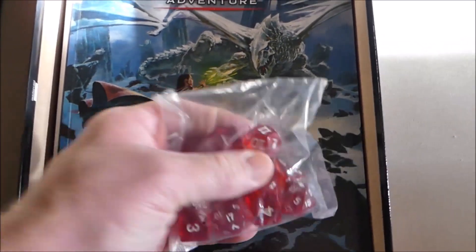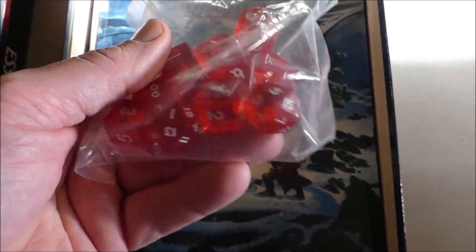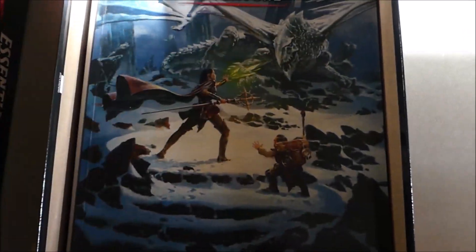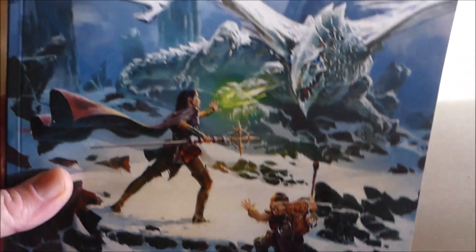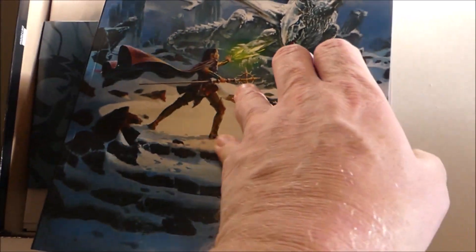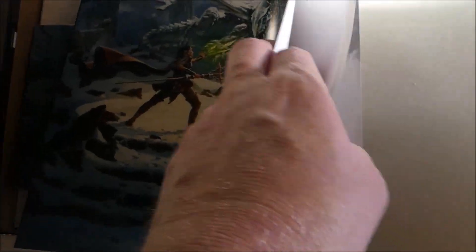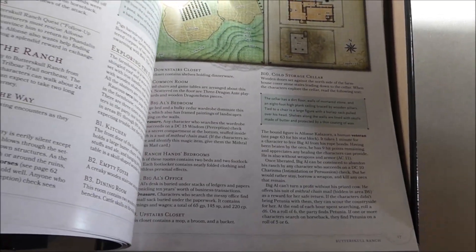Alright, well first you get a set of dice which is always good. I have plenty of dice but I always like more. Then you get the Adventure Pack which is Dragon of Icespire Peak, which should have everything you need — it's like a regular module so you read through it and run the adventure. It's pretty cool.